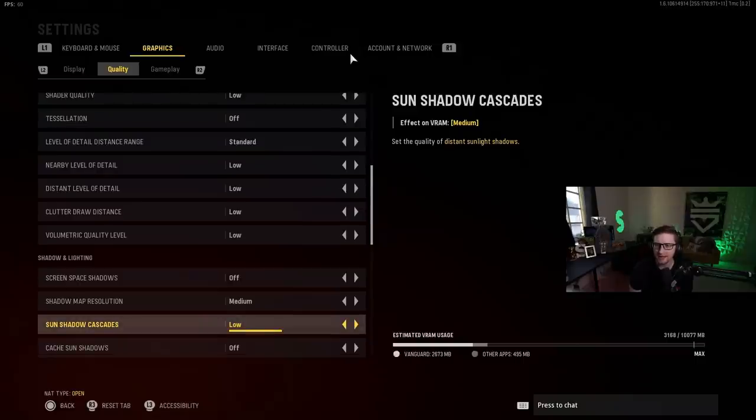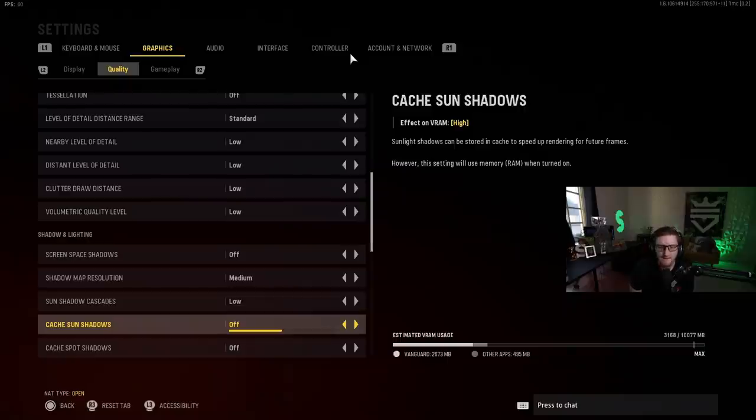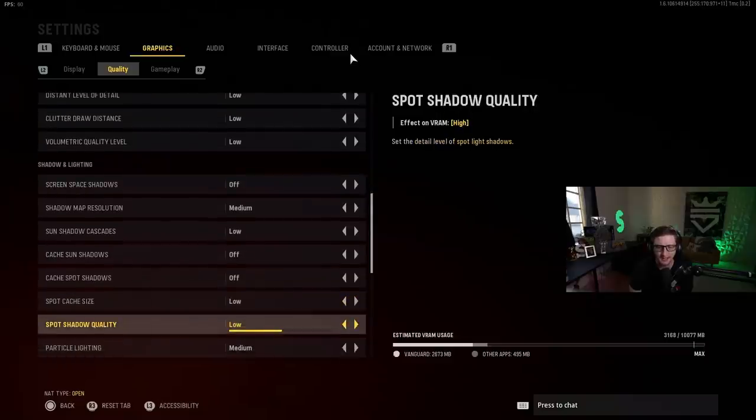Shadow cascades: don't care. Distance sunlight shadows. Cache sun shadows — sunlight shadows will be stored in the cache to speed up rendering for future frames. All of this shadow and lighting stuff I pretty much have on basically all lower or off, honestly.